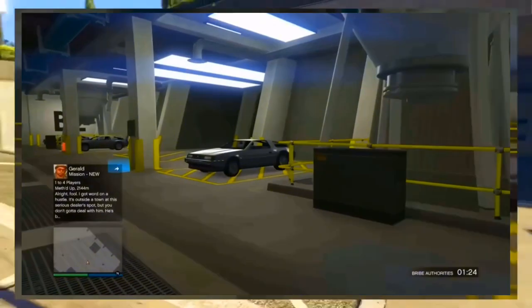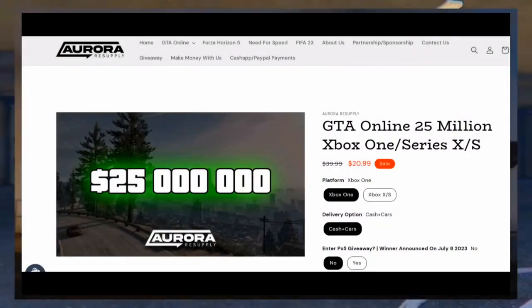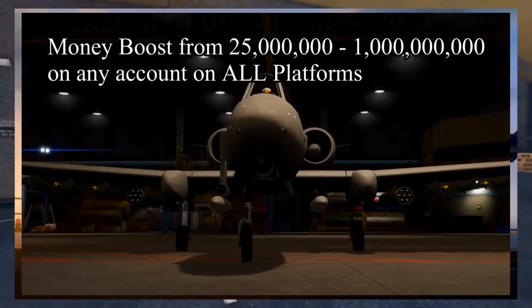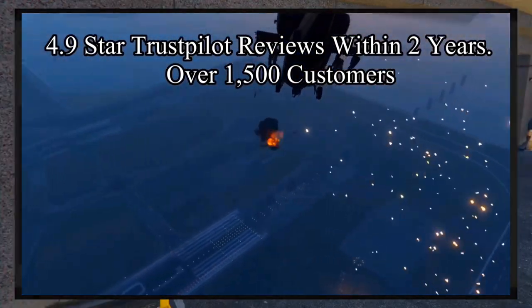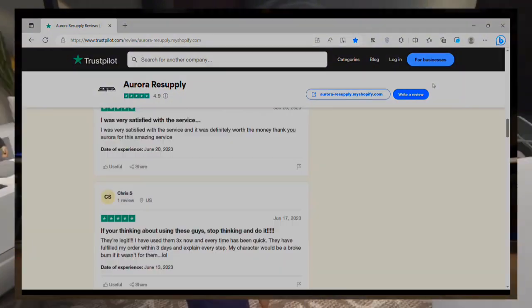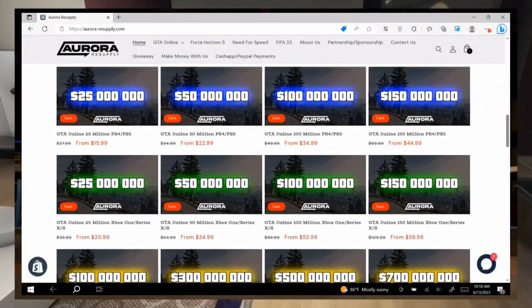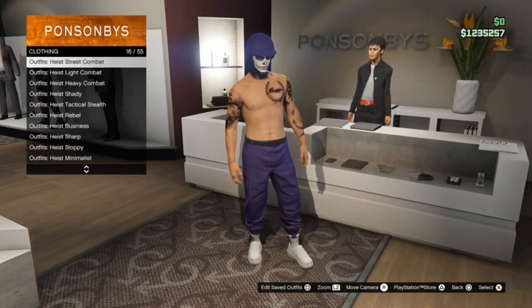Before we continue, if you don't want to spend hours grinding out these glitches, check out Aurora Resupply. They provide multiple GTA services such as modded accounts as well as money and rank boosts for all platforms. They are reliable and deliver fast — the link will be in the pinned comment and description below. Also be sure to use code JAR for 10% off your orders.